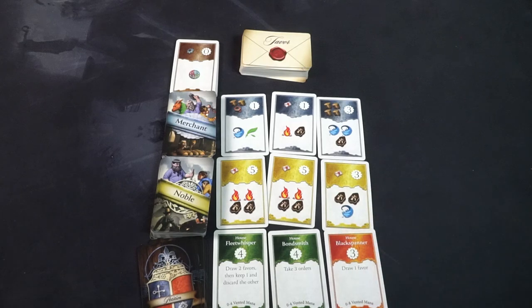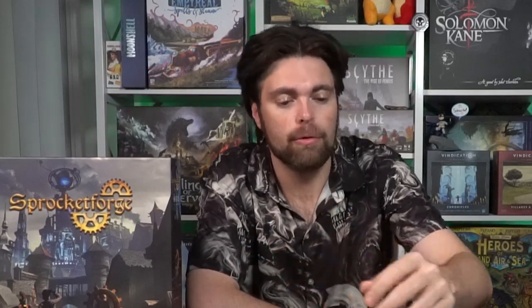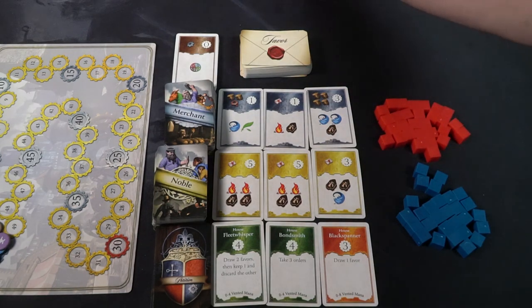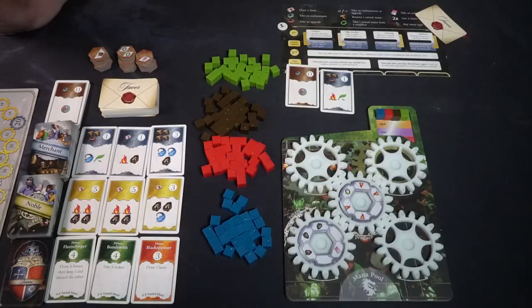There are also upgrades — go ahead and separate them. There are three different types: exhausting, rotating, and cards. Put them somewhere accessible. Finally, take the mana — there are four different colors: earth, fire, water, etc. Place them within reach of all players.